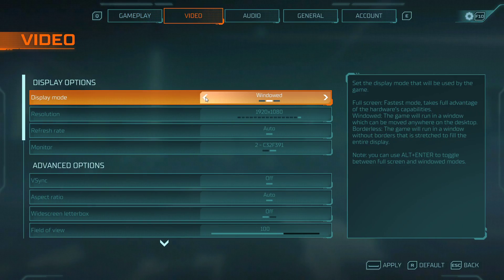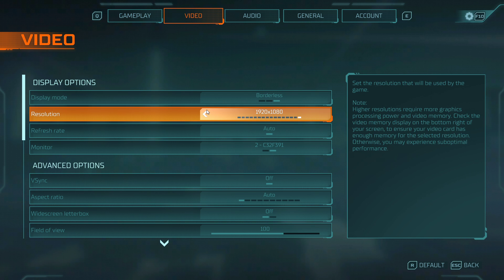So first of all, make sure to set your display mode to full screen. I have set it to Windowed as it's easier to record. Next, set the resolution to your native monitor resolution. If none of these tweaks helped you out as much as you wanted, then you can lower this setting too, which will in any case improve your performance, but your visual quality will suffer a lot.